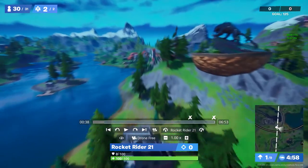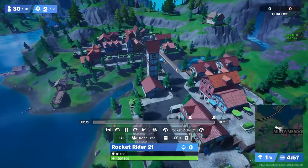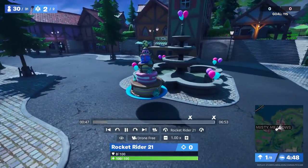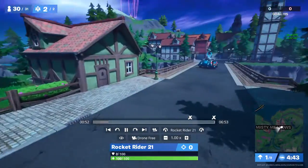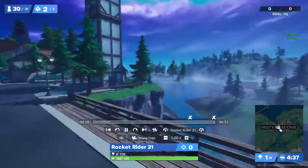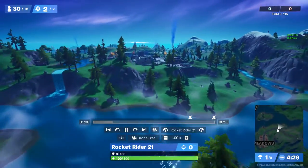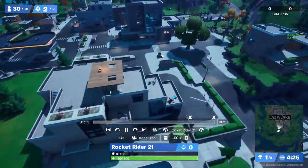There are 10 cakes in total, and in front of all 10 cakes you need to dance. For Misty Meadows — a bridge kind of cuts Misty Meadows in half — the cake is in the eastern half near the giant fountain.